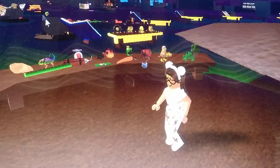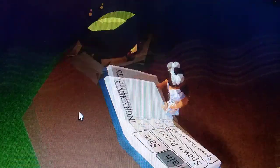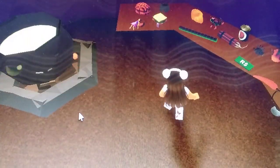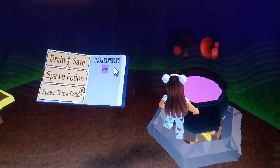So you're going to go back to your cauldron and you're going to drain whatever you have in your book. Then you're going to get a fairy and a chameleon, just like I said in one of my videos.